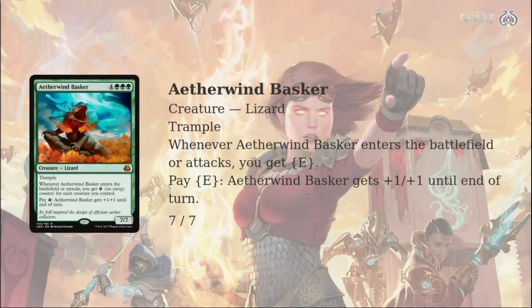Plus, it can get legitimately huge. I've definitely seen decks that play an Attune with Aether on turn one, into a Servant on turn two, into Electrostatic Pummeler on turn three, Bristling Hydra on turn four — you have like twelve energy sitting around. That's not even counting the energy you get from this. If you can get in one big attack with it, you're potentially hitting your opponent for 25 or 30 trampling damage if you just pour all your energy into it.